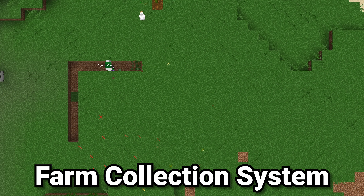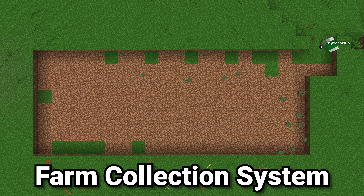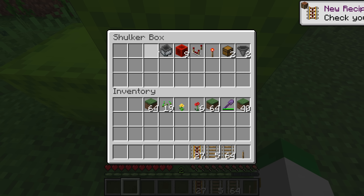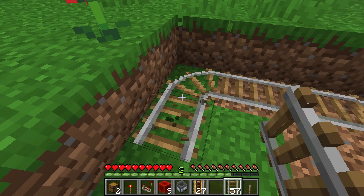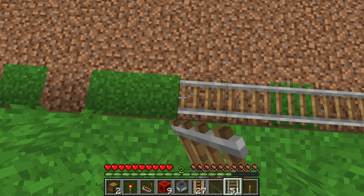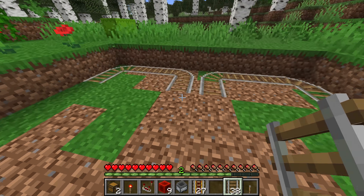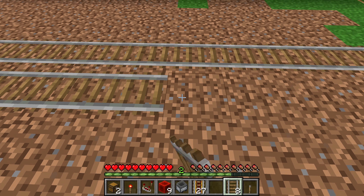The first step is to dig an 8 by 22 block area one block down into the ground — this will give you the place to put the collection system, which is invisibly stored underneath the rest of the build. Then grab all the supplies from the first shulker box with the rails and things, and place two groups of rails — one like this and one like that — all the way along the rest of the machine down to the end until there's just one block left. Then go over here and place them again until it's two blocks from the edge, go around, and make this thin loop.